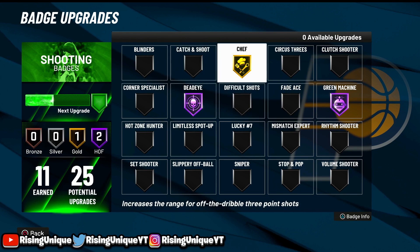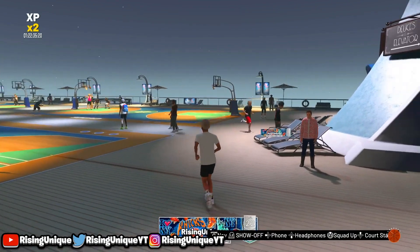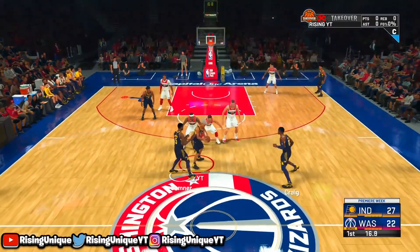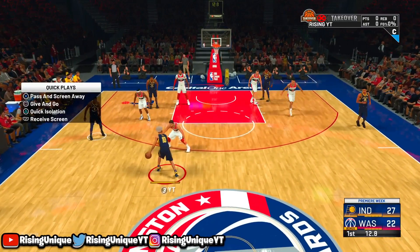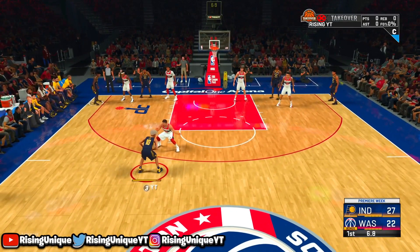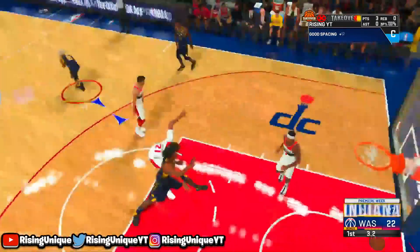I hope you guys enjoyed this video — make sure to drop a like, drop a sub. So once y'all boys get into the micro game, what you're gonna want to do is tap your d-pad to the left, then press triangle. All you guys are gonna want to do is press triangle and circle at the same time, then just flick your right stick diagonally down, and then your player will do that move and you can literally just shoot right in their face.